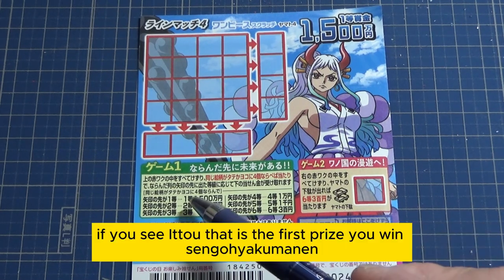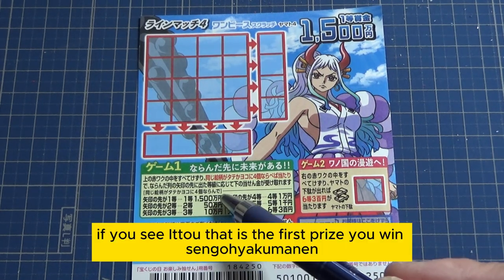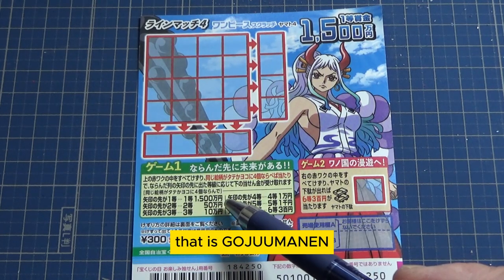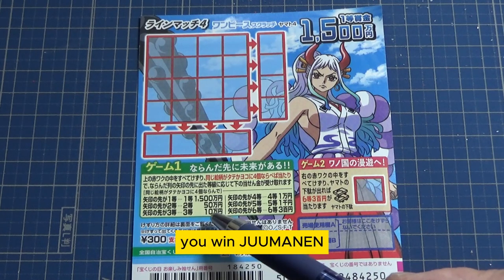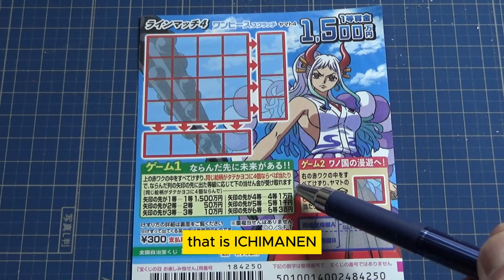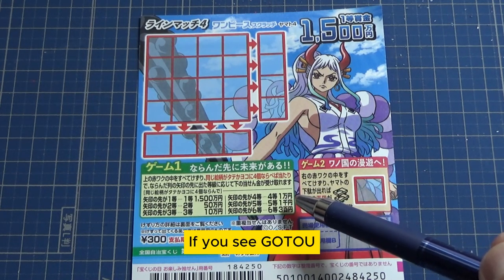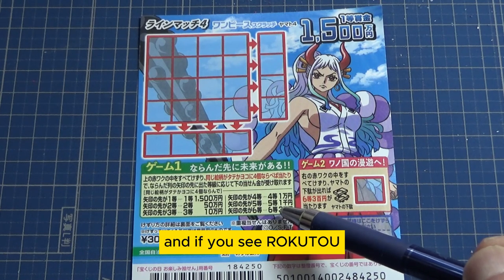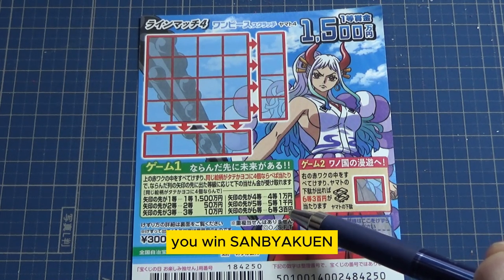If you see Ito, that is the first prize — you win 1,500,000 yen. If you see Nito, that is 50,000,000 yen. If you see Santo, you win 10,000,000 yen. If you see Yonto, that is 1,000,000 yen. If you see Goto, that is also 1,000,000 yen. And if you see Rokuto, you win 300,000 yen.